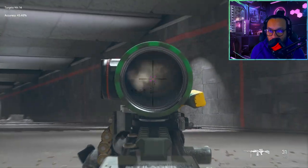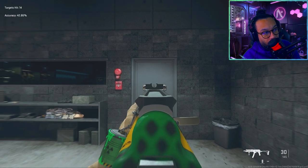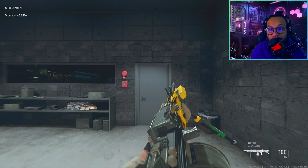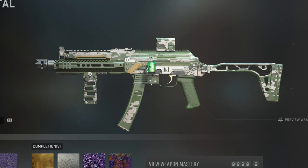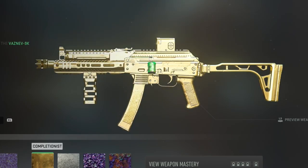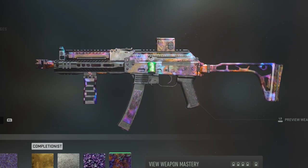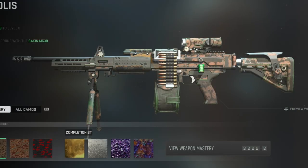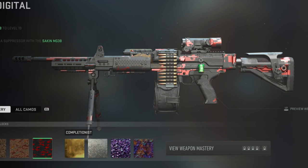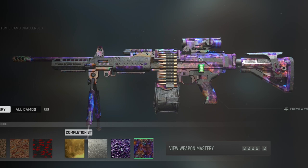I know some of you care about the iron sights — you always ask me to show them. So here's the iron sight for the Vaznev, and here's the iron sight for the Sakin. Let me also show you some camos on the blueprints. Here's gold, platinum, polyatomic — that looks nice — and Orion. And for the Sakin: gold, platinum, polyatomic, and Orion. Not too bad.